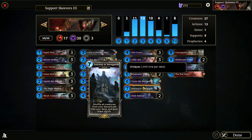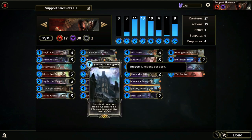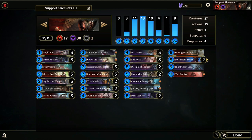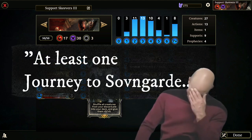Journey to Sovngarde — shuffle all creatures from your discard pile into your deck and give them plus-five, plus-five. I simply thought this would be funny with a bunch of Skeevers in my deck. If you can get your Skeevers extraordinarily high and then play Journey to Sovngarde, if they come back it's basically game over for your opponent. It's also nice to bring back high-value cards like the Green Pact Ambusher, Galen, and Little Girl or Ageless Vampire. Having at least one in the deck is valuable.